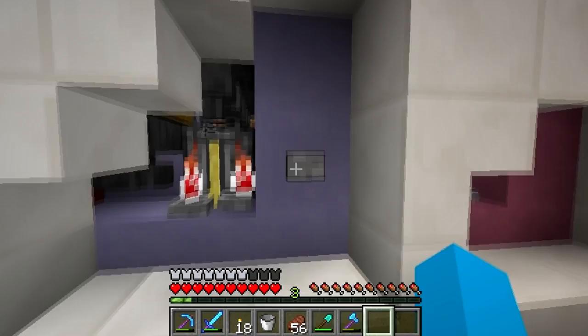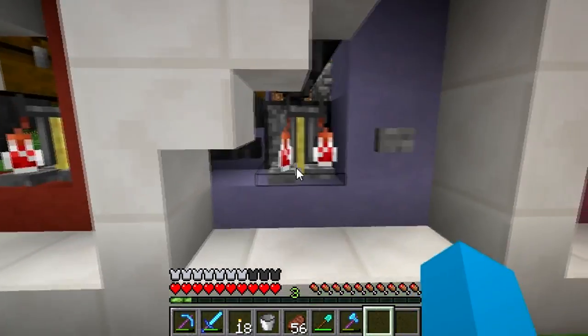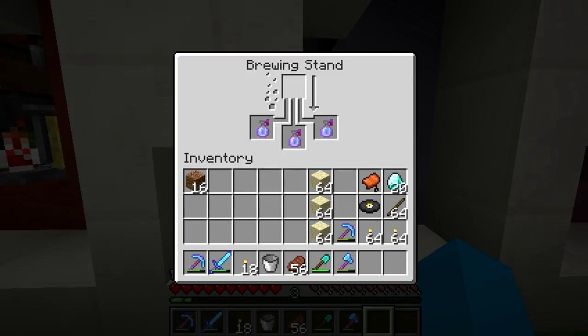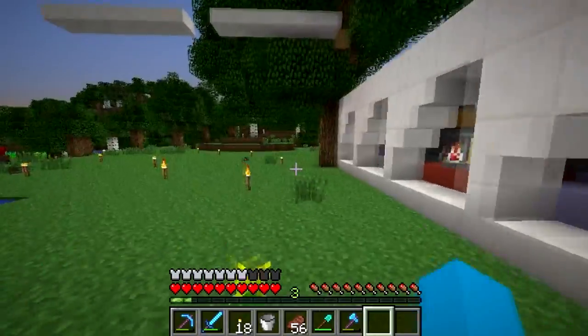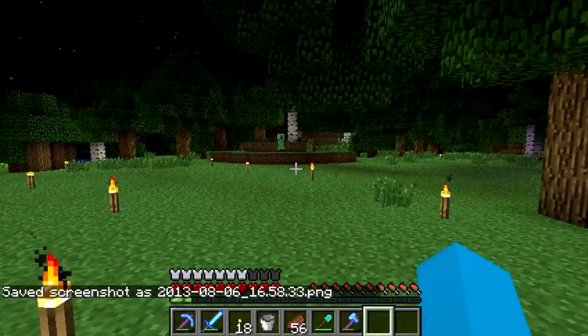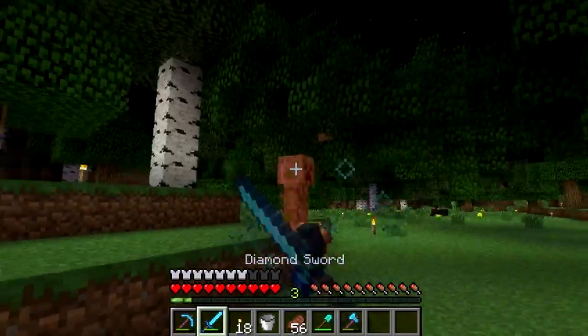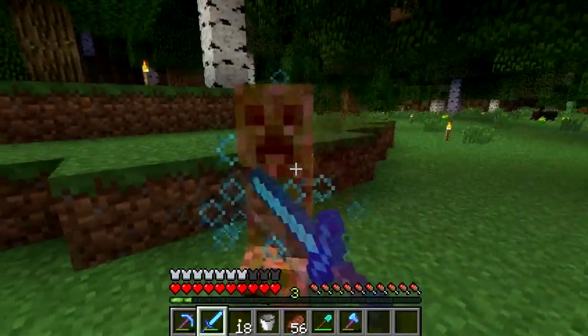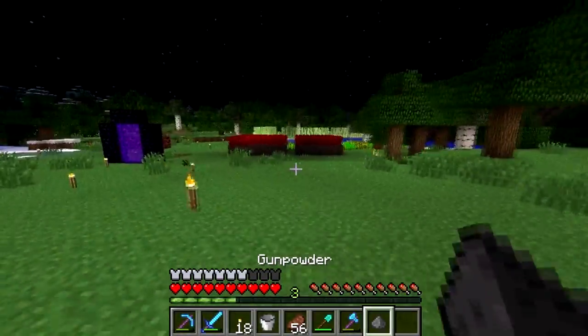Otherwise, if you take the signal from the button, you put a clock on it, and then you just figure out the time for when the potions are done brewing with all the ingredients. I just got to kill this creeper here — don't blow up, please. Come on, be a nice guy. He even gave me gunpowder! He was a nice guy — he listens to me.